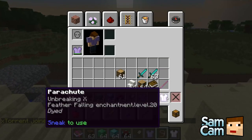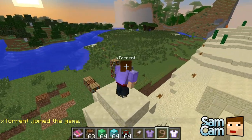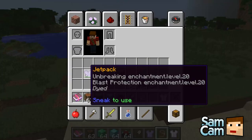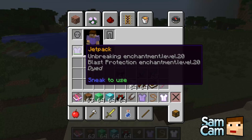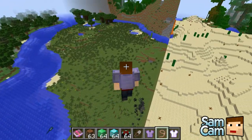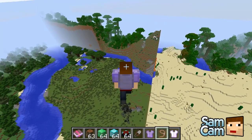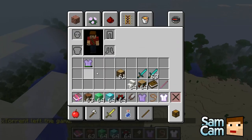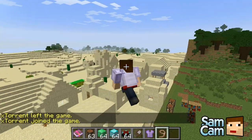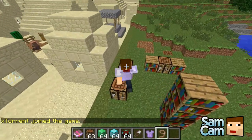I'm gonna try the parachute as well. The parachute will be good. It does actually have some sort of use because it has durability. I'm going to go up really high. So you hold shift and it sort of slows you down when you're falling. This is really cool — I can't believe we didn't find this plugin sooner!